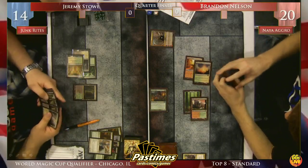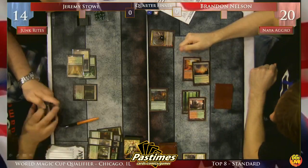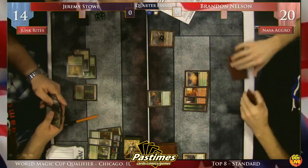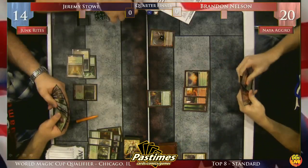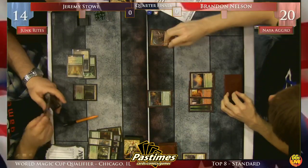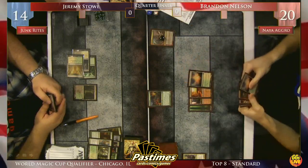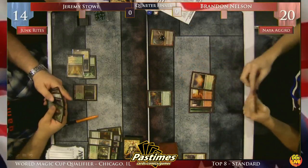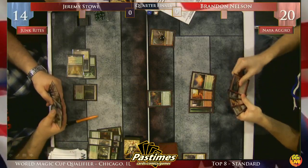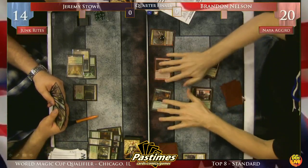Domri Raid doesn't actually threaten you. It can be a source of card advantage for Brandon Nelson, but it needs a lot of counters to actually do something to your life total. Brandon draws Domri Raid for his turn and goes to activate his Planeswalker. It wasn't a creature - must have been a land, he didn't read it much. Thunderbolt Hellkite, and it will crash in for 8 damage. That is a lot of damage. Haste is the way to go.